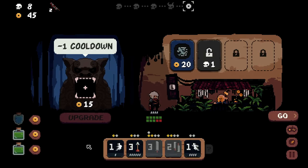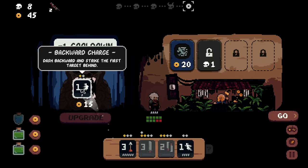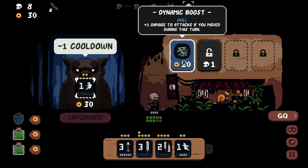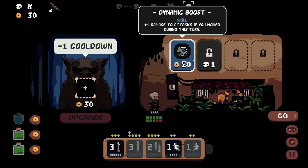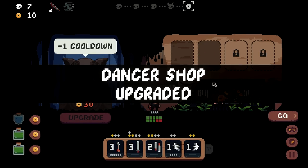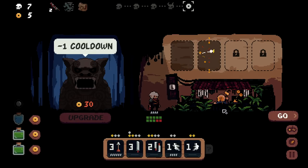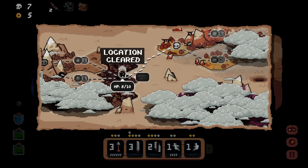Charge plus backwards charge is a nice combo. The boss gave me a Kami Brew as a reward. There's a minus-one cooldown for 15 gold in the shop. Plus one damage to attacks if you move this turn is crazy — we use movement all the time. I also grab an extra consumable slot on sale and then continue.